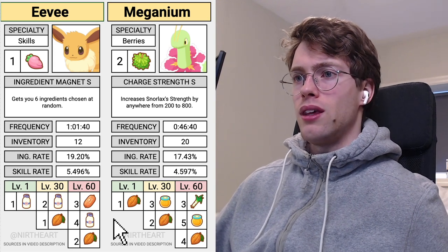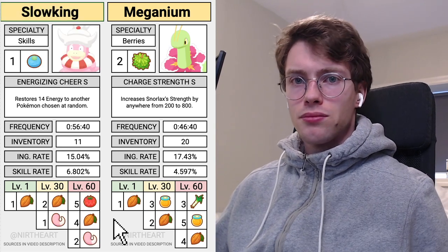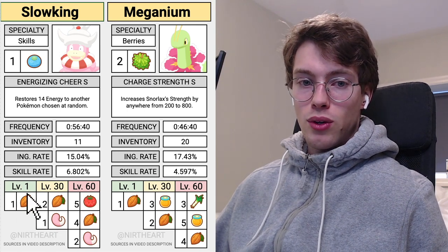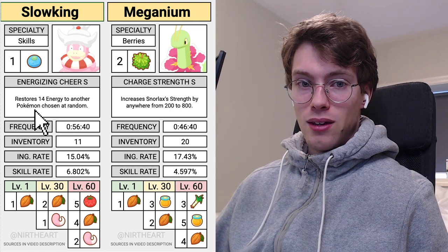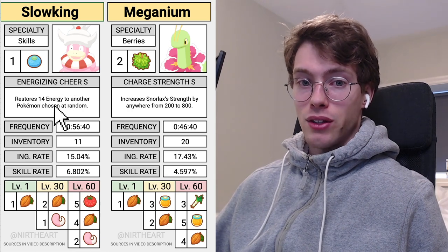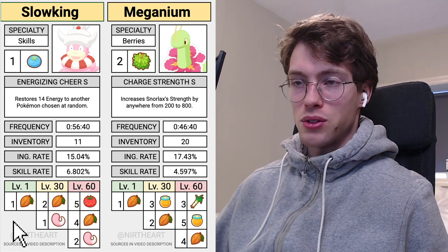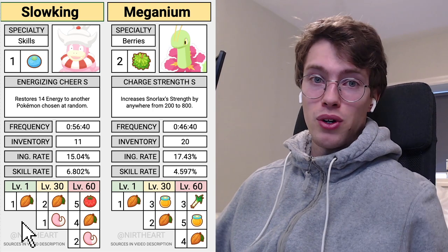Then we have the Slowpoke line — Slowking and Slowbro. On this evolution line, you definitely do not want the Cacao, and you don't want the Tomato either. You want the Double Tail. You do get one Cacao in the first spot, but you always want the Double Tails on the Slowking. The main skill here is decent — it is a skill specialist — so for the most part you do want to amplify the main skill as much as possible, but not to the detriment of the tails. That's a little bit of an exception just because of how rare and valuable the Slowpoke tails are, and how little useful the Slowking energy is compared to, for example, the Guard of War.